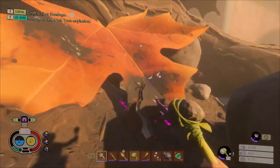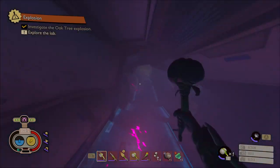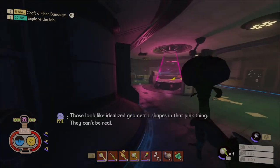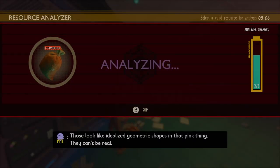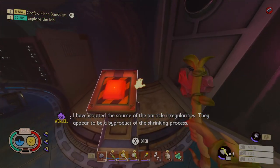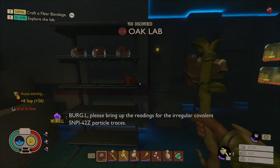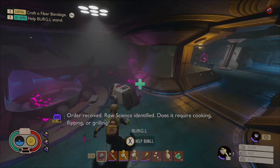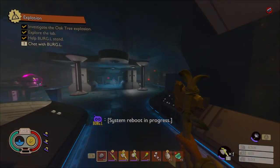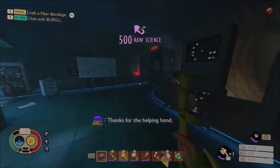We're going to head into the oak tree lab because my inventory has gotten full, and I want to analyze some things, make a chest, and clean up. We will also be able to make a water canteen after I analyze the grub parts, and that'll help us maintain our thirst a little better. You're going to pick up Burgle the same way you pick up a teammate. While he's doing his dialogue, I'm going to run over here, grab this raw science, and then head back out and make the chest to clean up.